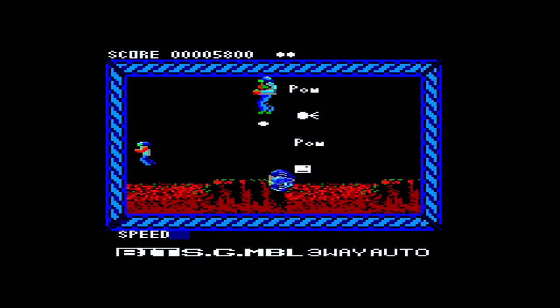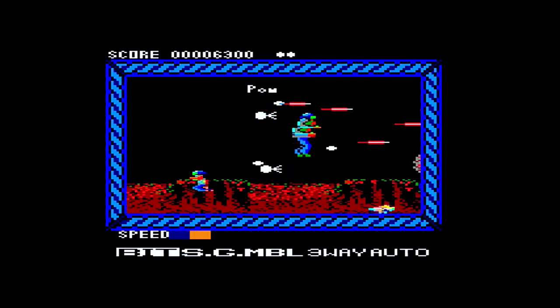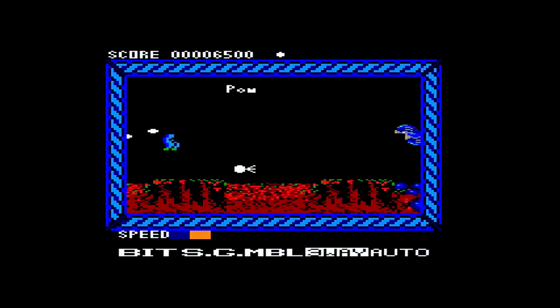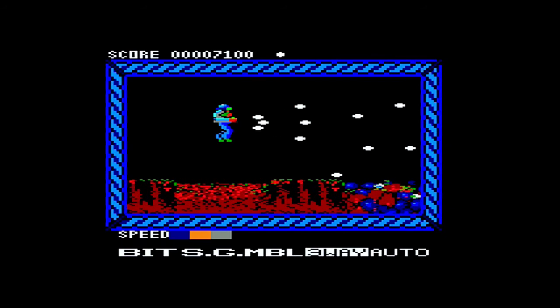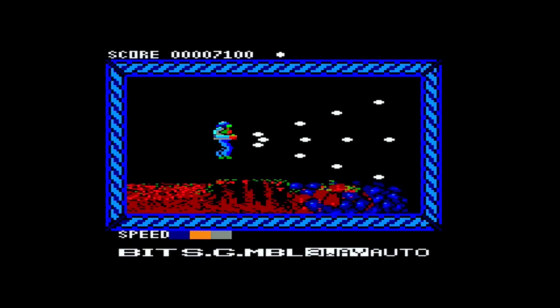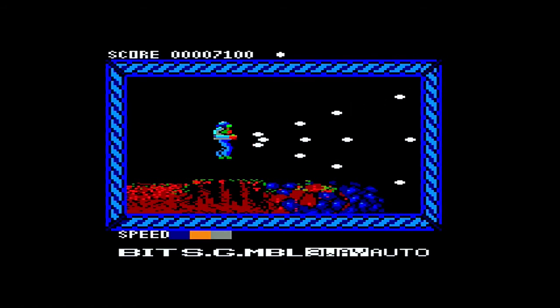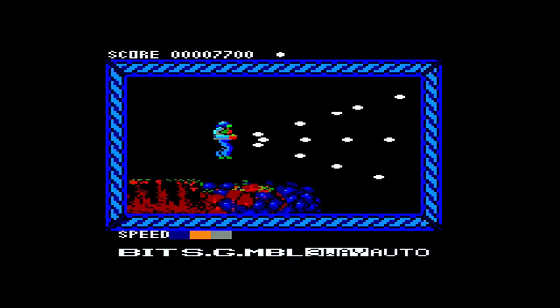I'm going to try and get something — I don't want to collect something I don't want. So there's a computer coming from a different direction. Of course I managed to collect what I didn't want, which was the three-way. But it's alright, we seem to have plenty of power with it as well. I was hoping to keep the bit things because they were quite good. It's very hard to avoid them. There's different shapes for different things.